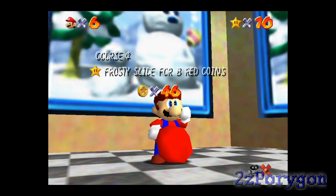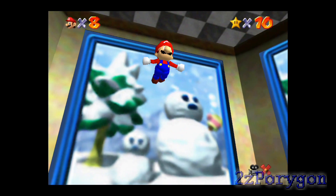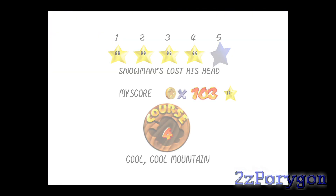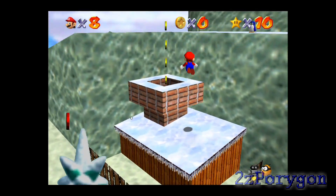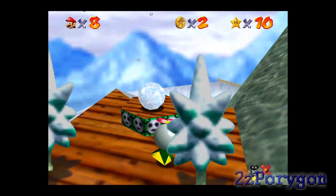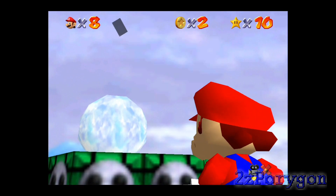I'm definitely going to get all those Power Stars from Cool Cool Mountain in this one video. So what's next? I'm gonna get that snowman a new body. You go to the snowball right here, which will be the snowman's new body. And all you gotta do is lead it to the snowman's head.